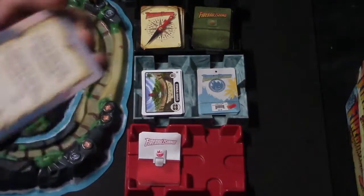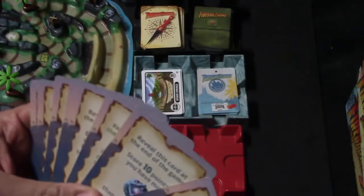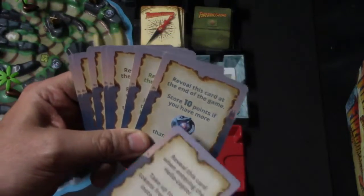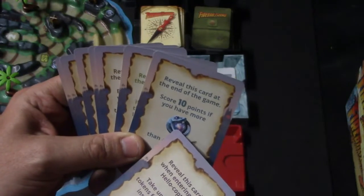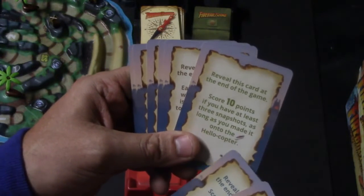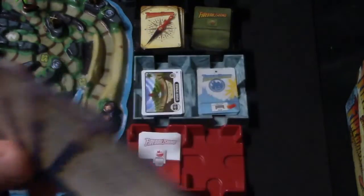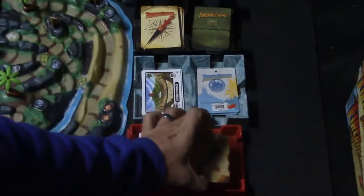Finally, we have the Sinister Motives cards. These are cards you hold on to until the end of the game, kept secret, and they have goals on them. If you're able to meet the goal, you get the reward. For example, if you have more of a certain treasure than anybody else, you'll score 10 points. Another says if you have at least three snapshots, you'll score 10 points as long as you make it onto the helicopter. You draw one of these at the beginning, and if you make the goal, you get those bonus points.